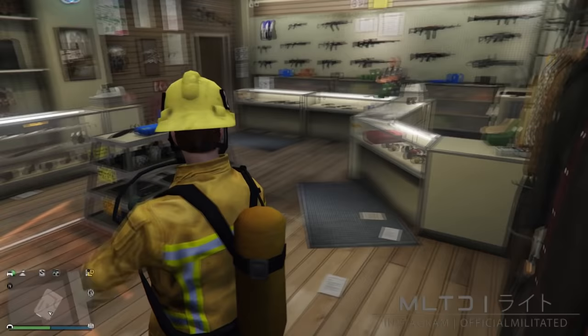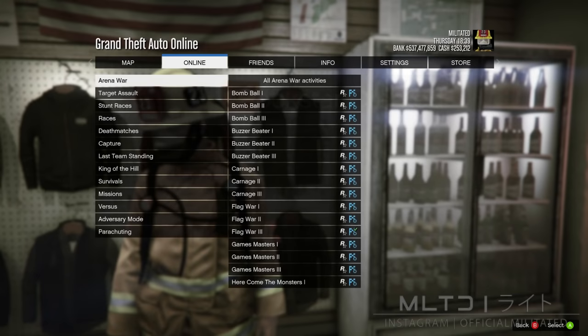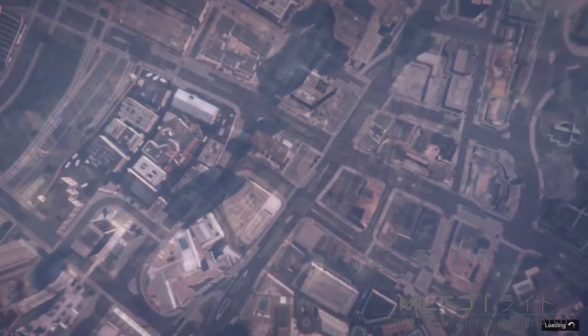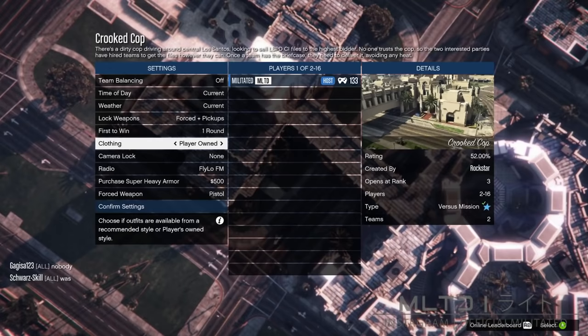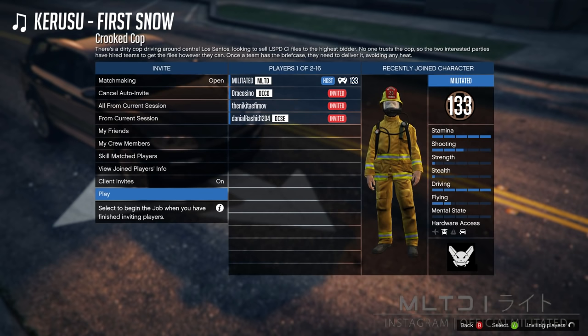Once you have picked your desired belt, vest or tank, press the start button and go back to the online tab. Go into jobs, play job, Rockstar created, then go into versus and start up the mission called Crooked Cop. This will load up the mission setting screen. Make sure that the clothing is set to player owned — that is very important. Then confirm the settings and invite someone. You can use auto invite to get a random player, or invite a friend, or join the Militated Discord server to find someone to help you.